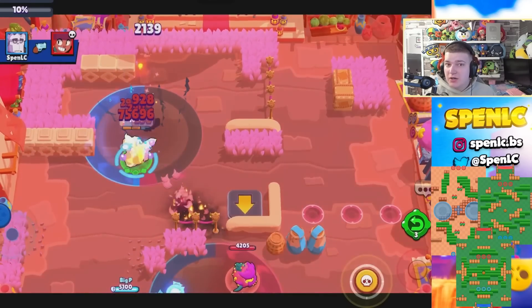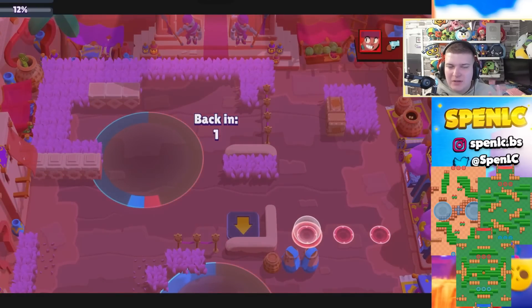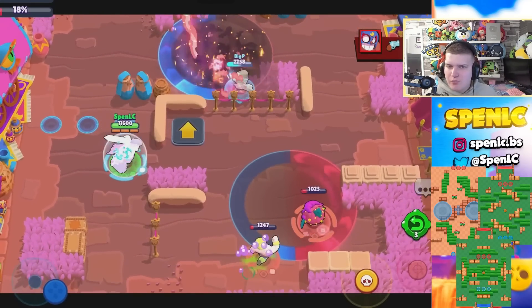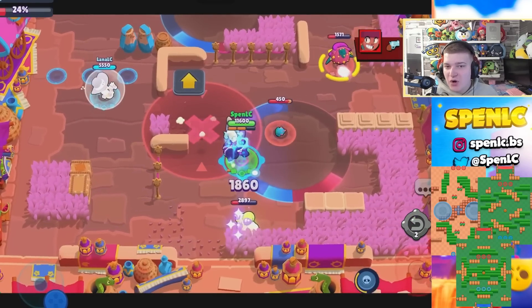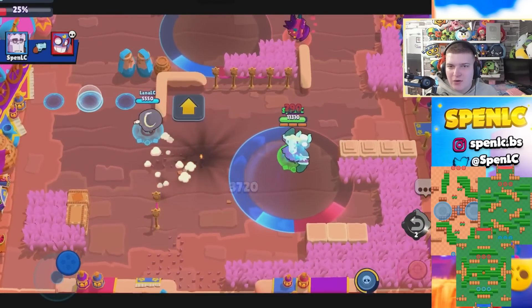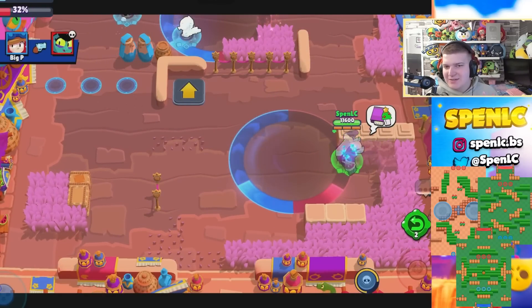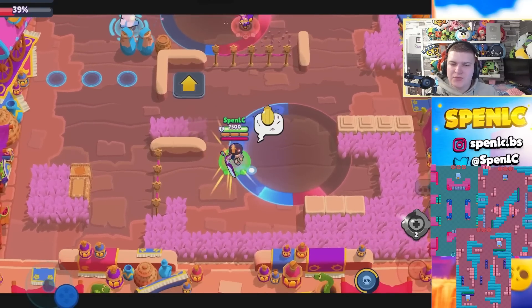Next up is Frank. He's pretty weak in this meta and only really strong on a few Brawl Ball maps like Circular Motion — lots of walls make it really easy to push up with his HP and get a lot of super value, since there aren't unbreakable walls on that map. Split works well too, as tanks thrive there and Frank can open up areas with his super. Lastly, Sneaky Fields, where the bushes allow him to push up a little bit easier.